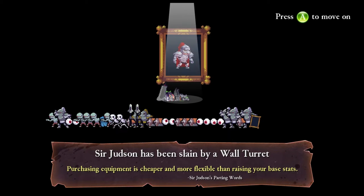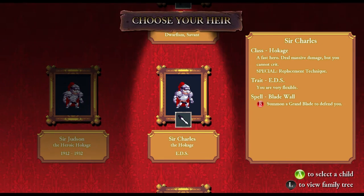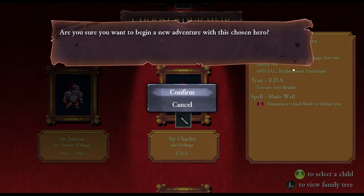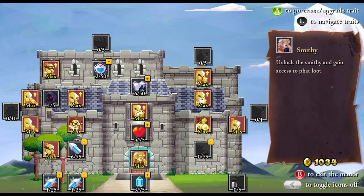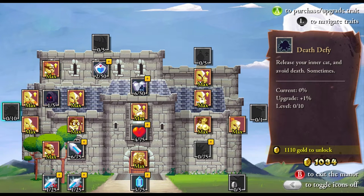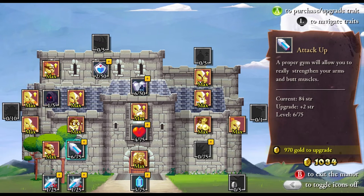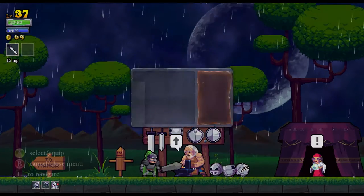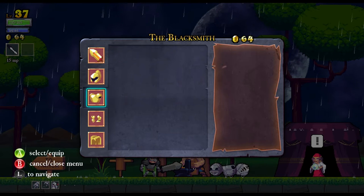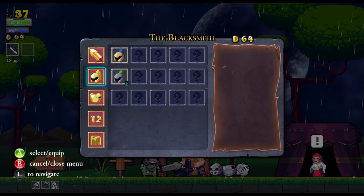Oh, I didn't realize my health was so low — I need to focus a little. Anyway, I have no idea what I was talking about. Oh right — the wolf, the forest level to the right of the castle reminds me of that Zelda area. That's all I was trying to say.